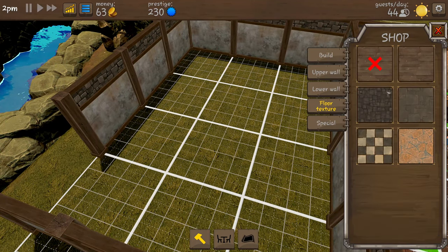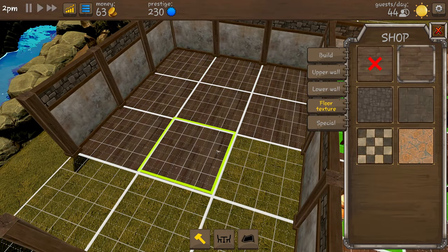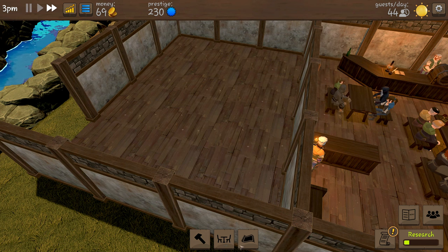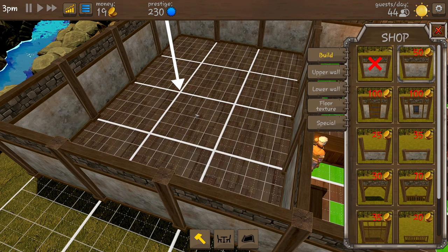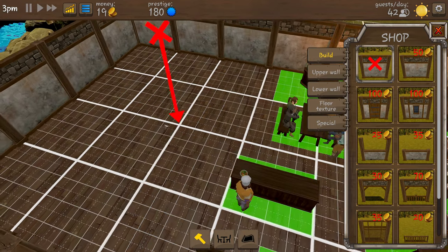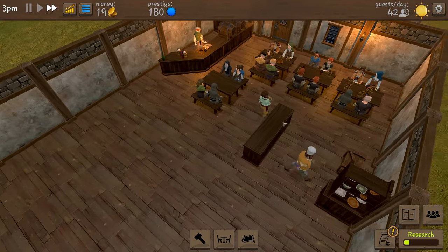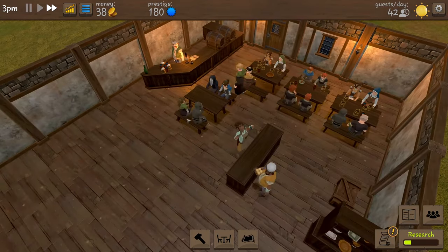We can change our floor textures - this is the same as the other room and I think I'm going to keep it just as it is to go in line. We've got enough money for our last wall. There we go - and then I want to knock down this wall.